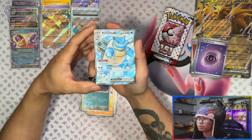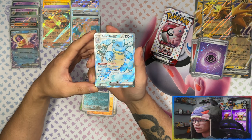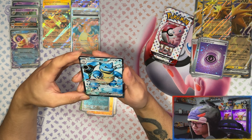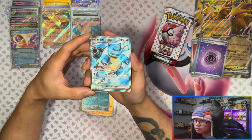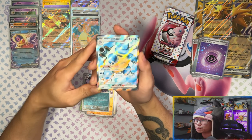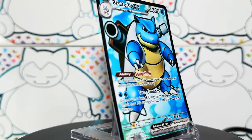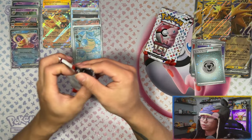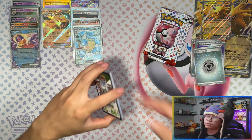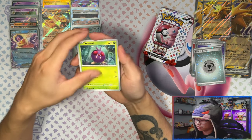YES! Oh my days — redemption time from these mini tins! Blastoise — this is a beauty of a card! In person, oh my days. Baby blue is my favourite colour and this card's background — look at these props. What would be epic is if I could pull the starter trifecta — all three starters as full arts. It's not going to happen though, there's no way.